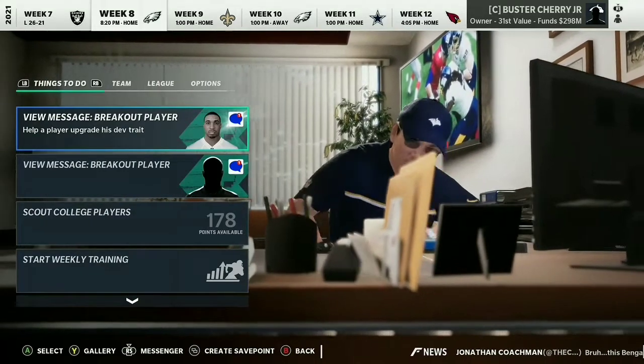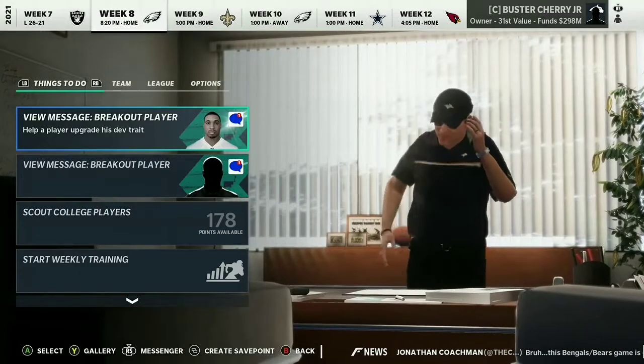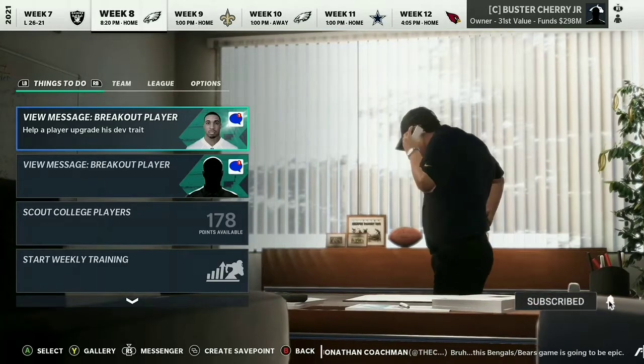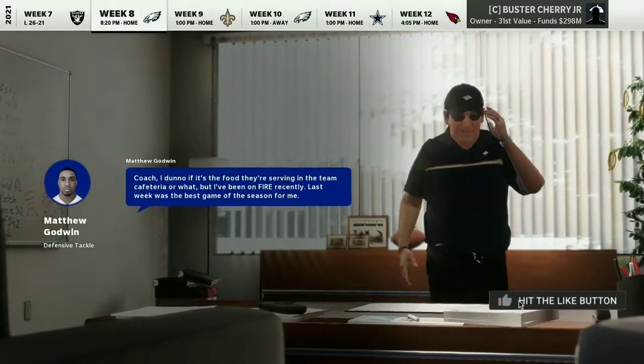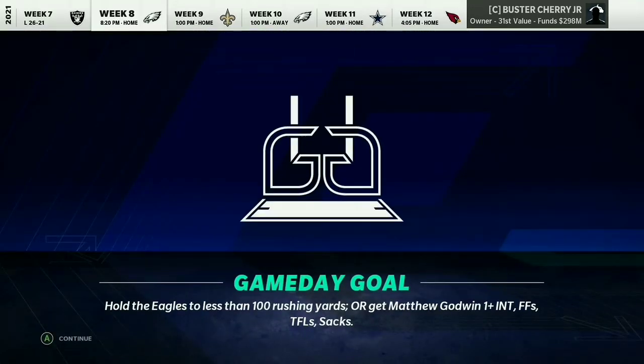Hey guys, it's Vic here back with another Madden 21 video. Today's episode has live audio, not post-recorded. We have two breakout challenges today. This is Matthew Godwin — he had a pick six last week. We need to hold the Eagles to less than 100 rushing yards, and Godwin needs an INT, forced fumble, tackle for a loss, or sack. He does one of those things almost every game.